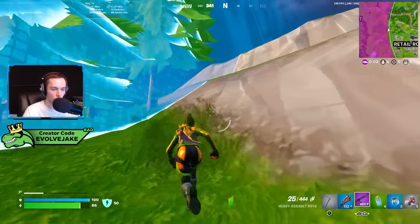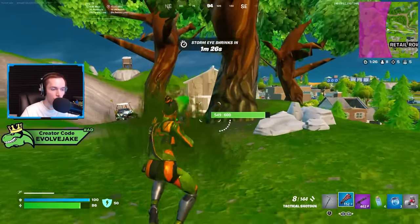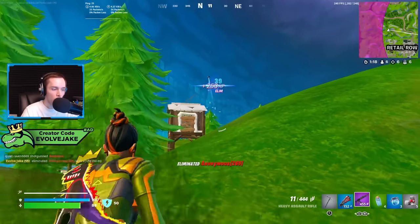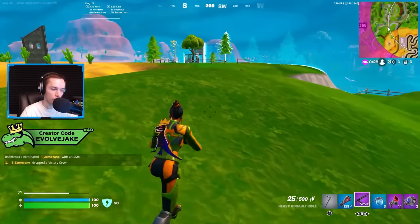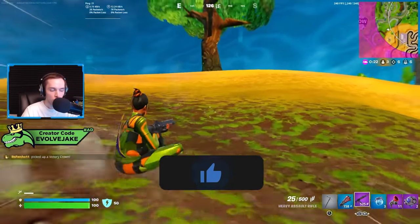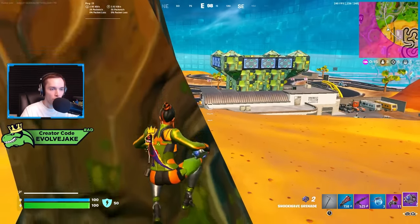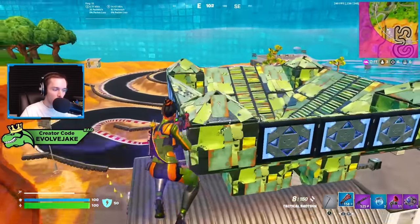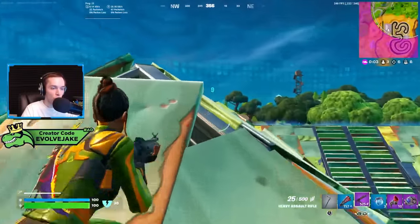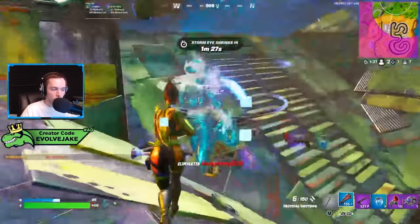Of all four mobility items, the grappler and shockwave grenades are the best for repositioning and making plays in a fight. If you're getting chased and want to escape, or want to push someone, or just reposition mid-fight, those two are your best options. The rift-to-go can work for escaping too, but the grappler and shockwaves are better. A lot of people only think about mobility for running away, but using it aggressively in fights can give you a huge advantage.